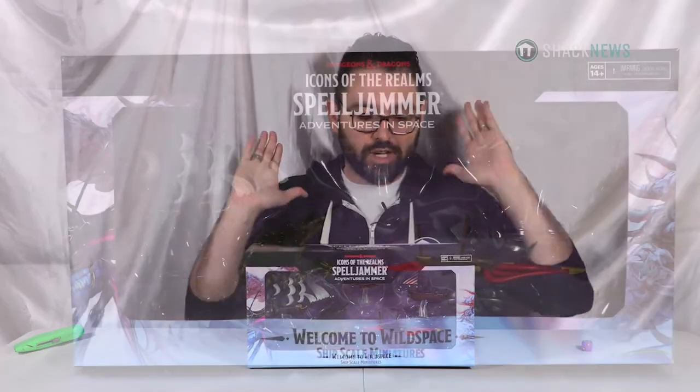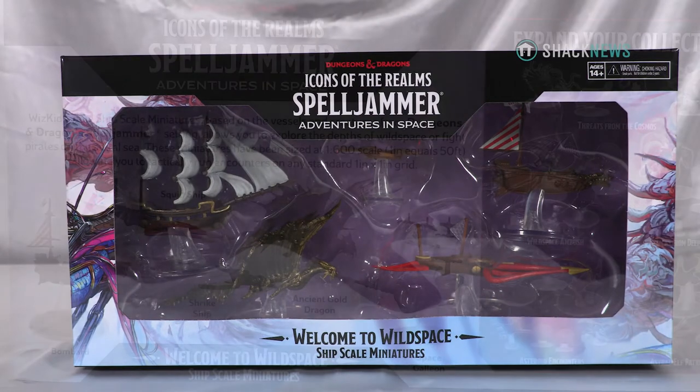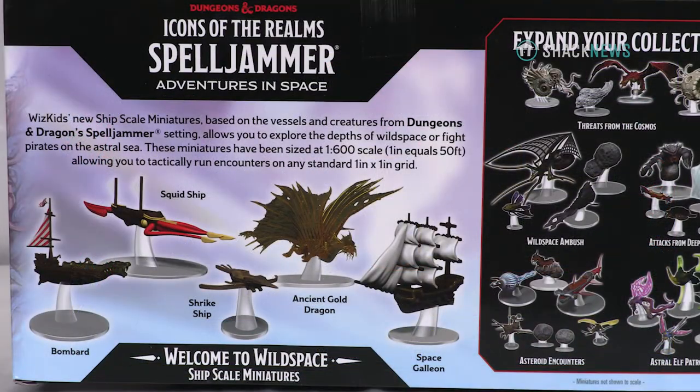Now this is Icons of the Realms Spelljammers Adventures in Space: Welcome to Wild Space. It's the name of this particular box set and it comes with the Bombard, Squid Ship, Shrike Ship, Ancient Gold Dragon, and the Space Galleon — literally a pirate ship in space. Let's open this thing up and take a look.